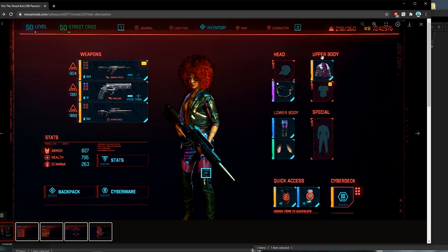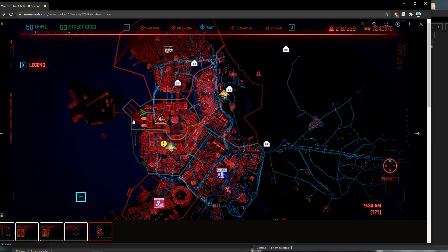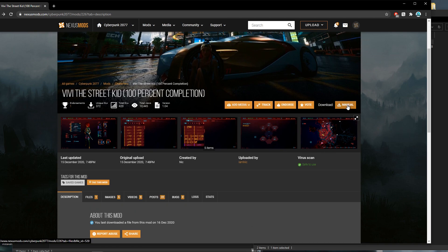This is for Street Kid — I don't know if it works for others, but this is for Street Kid. I also have the Street Kid playthrough. So as you can see: level 50 Street Kid, all the crafting items, guns, weapons, abilities, and also full access to the map.